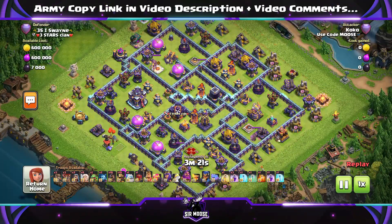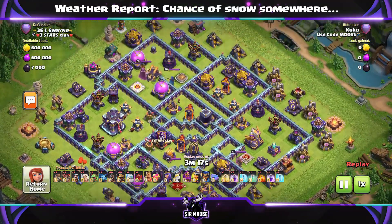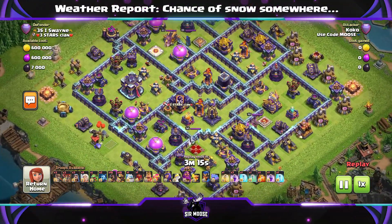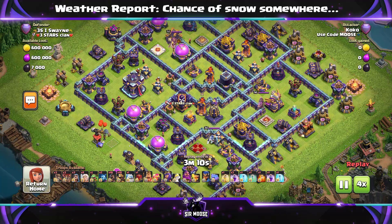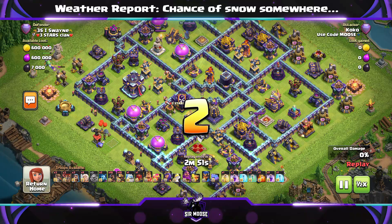It depends on the base you come up against what tactics you're going to use. On bases like this where the Town Hall is not in the centre - sort of off to one side - the mission is to take out the Town Hall with a Queen Walk if you can.